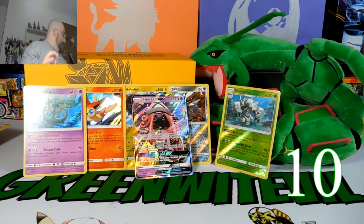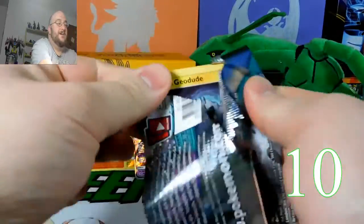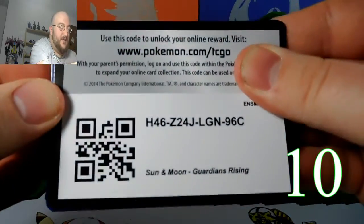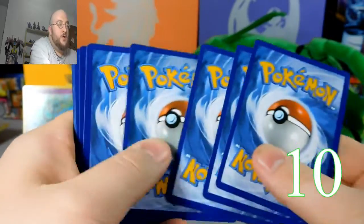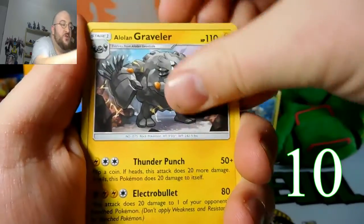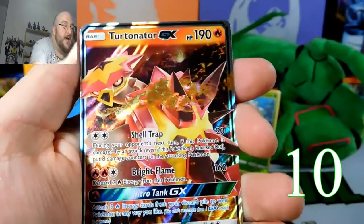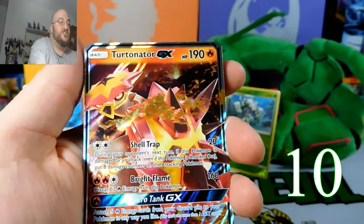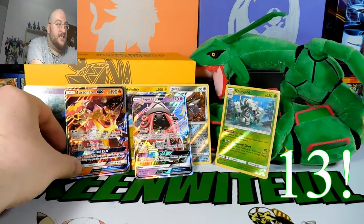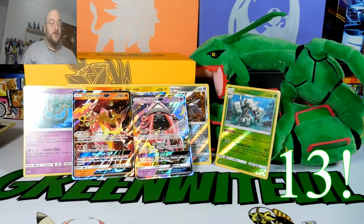One more pack to go — can we get something else? We got another GX, guys! Oh my god, another GX. Fighting Energy, Altar of the Moon, Altar of the Sun, Alolan Graveler, Alolan Geodude, Barbroach, Rockruff, Clefairy, Vanillite — Pancham and Turtonator GX! Two GXs in a row! Those Kommo-o packs were a godsend. We have 13 points!